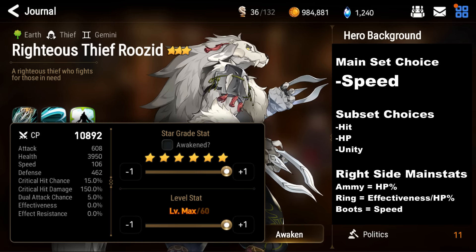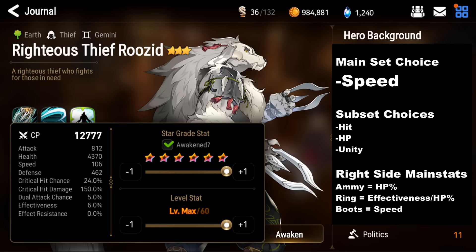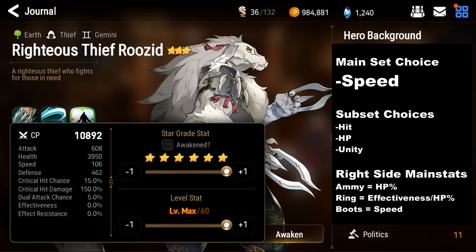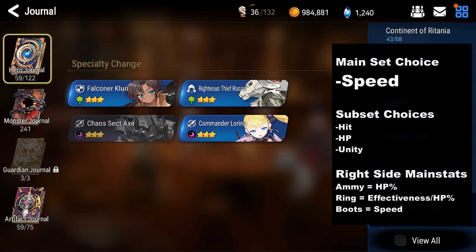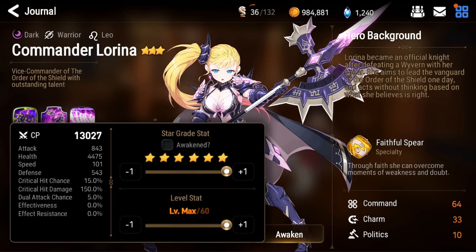For right-side main stats you want HP for the Amulet, effectiveness or HP for the ring, and speed for boots. Sub stats the same — you want speed, effectiveness, HP, defense, and least importantly, effect resistance. Ignore anything offensive, like you would for Chloe or Diene.